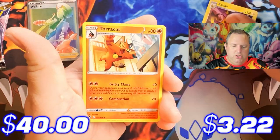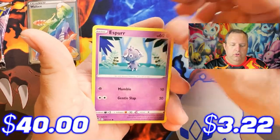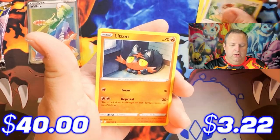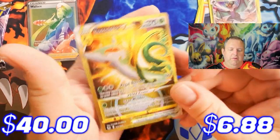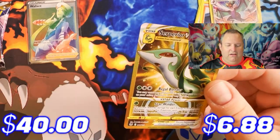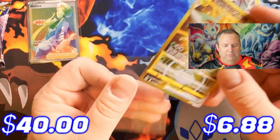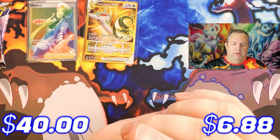Silver Tempest pack three: Raichu, Torkoal, Poliwag, Stunfisk, Togedemaru, Espurr, Smeargle, Litten, reverse holo Noivern — and a gold Superior V-Star! Nice, beautiful card. So we have struck gold. Silver Tempest is leading the pack with two great pulls so far.